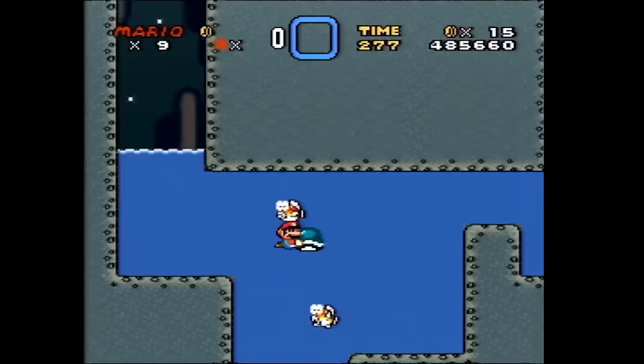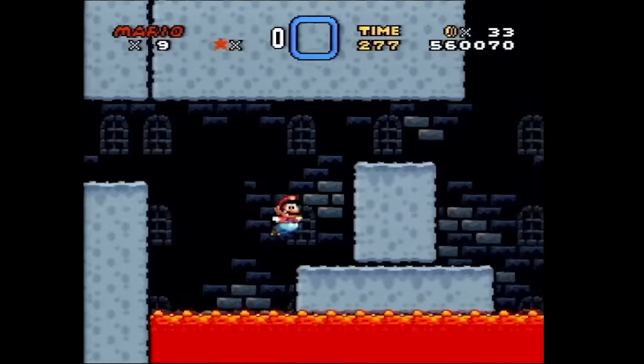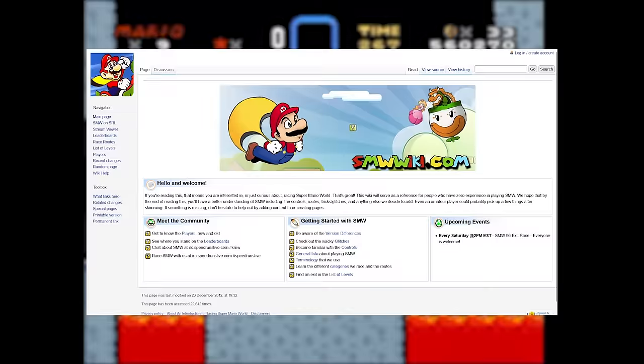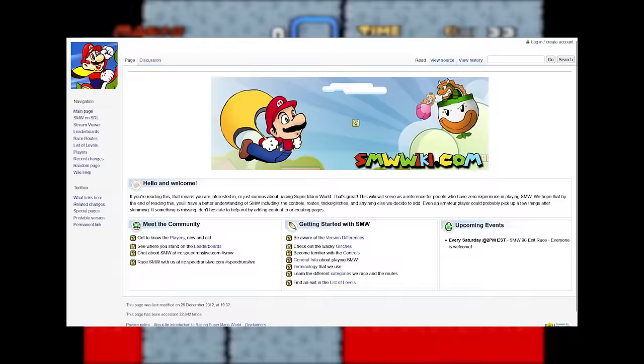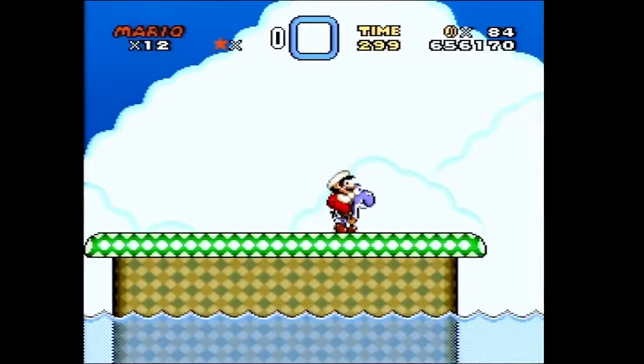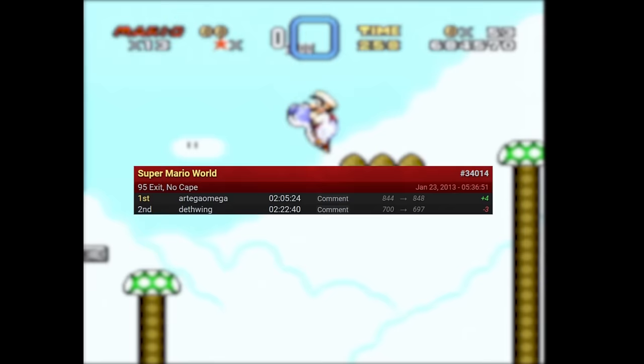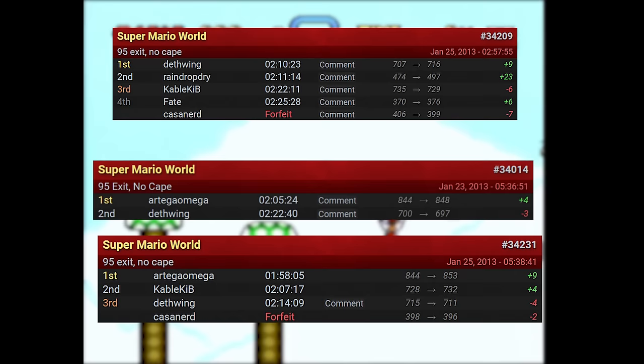When I've pieced together record history projects for Super Mario World in the past, it's been pretty straightforward. But today's story is quite different, because unlike anything I've covered before, 95 exit no cape wasn't always considered an important main category. In fact, there isn't a trace of this run being done until the early 2010s. The first place I went to look is an old archived capture of the Super Mario World Wiki leaderboard, where runs were documented before the rise of speedrun.com. The oldest surviving capture is from January 8th, 2013, and 95 exit no cape is nowhere to be seen. This led me to dig through Speedruns Live, where I found the earliest instance of the phrase '95 exit no cape' on January 23rd, 2013, with two other races over the following couple of days.